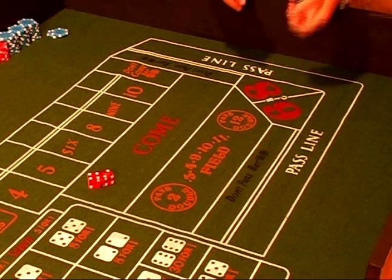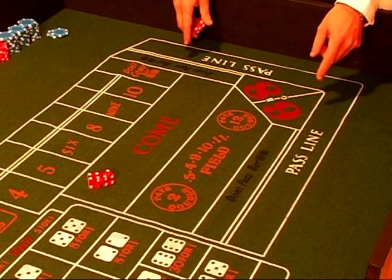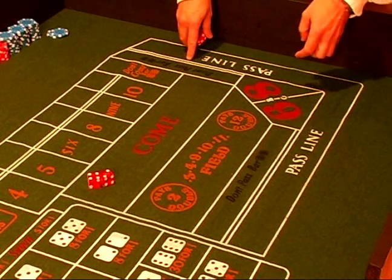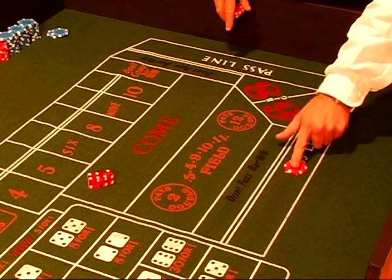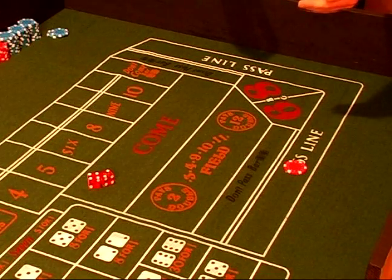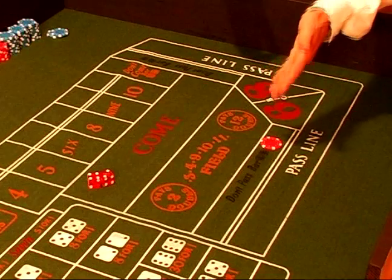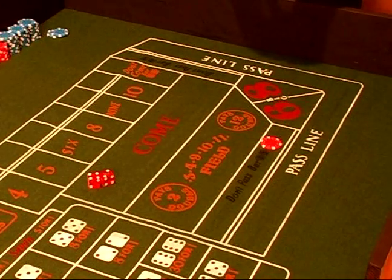So let's reiterate one more time. The don't pass bar means just the opposite of what the pass line does. The pass line wins on 7-11 and loses on 2, 3, and 12. The don't pass bar loses on 7-11 but wins on 2, 3, and 12.